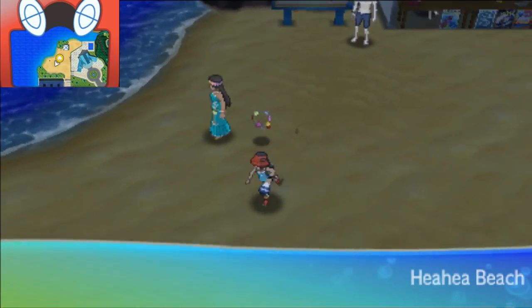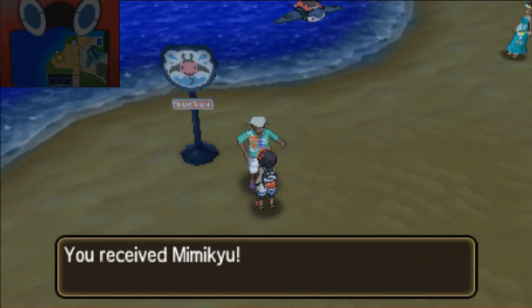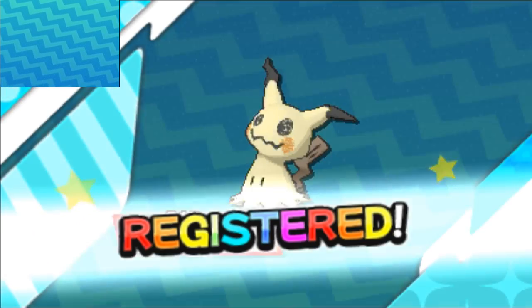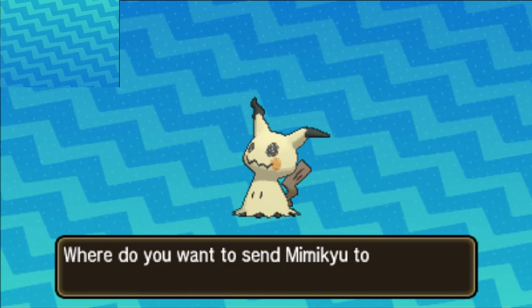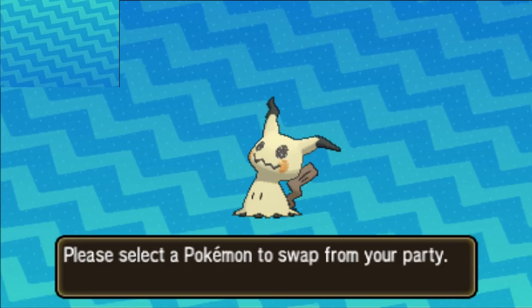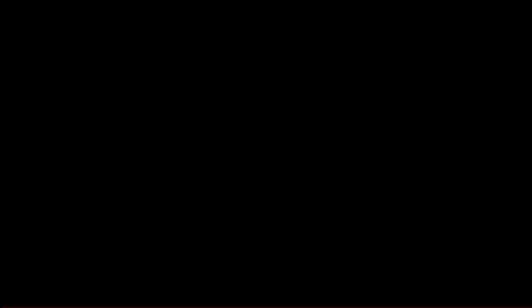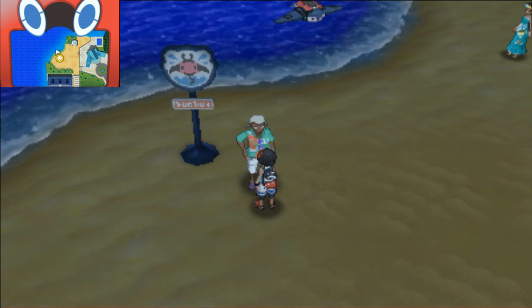We are now able to obtain a Mimikyu - a totem Mimikyu is received. That's pretty cool, we can get a Mimikyu. We're not going to give it a nickname, but we're going to add it to our party. A totem Mimikyu is pretty cool to have on your team. And that's how you get the 94 - there's 6 more to find and I will be updating you guys once I do.